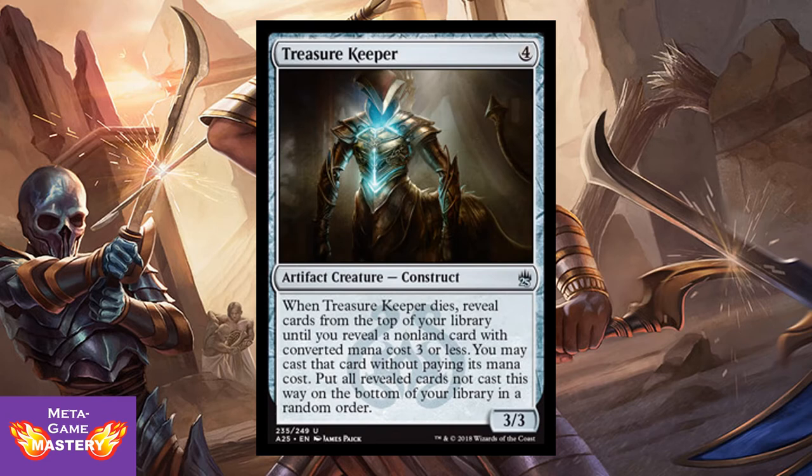And Treasure Keeper, coming from Aether Revolt. It's 4 CMC, 3 colorless, for a 3/3 artifact creature construct. When Treasure Keeper dies, reveal cards from the top of your library until you reveal a non-land card with CMC 3 or less — you may cast that card without paying its mana cost, then put all revealed cards not cast on the bottom of your library in random order. It gets you a 3/3 body, and comboed with a sac engine it helps you thin your deck and cheat something into play to replace it. Very good card.